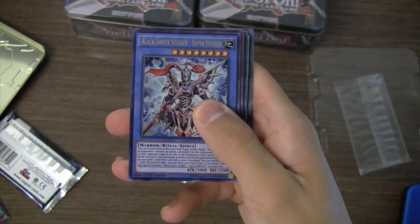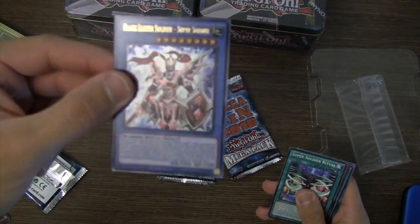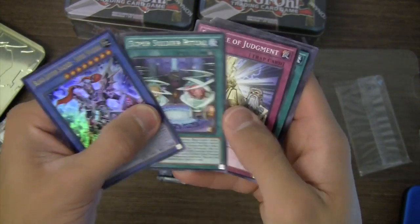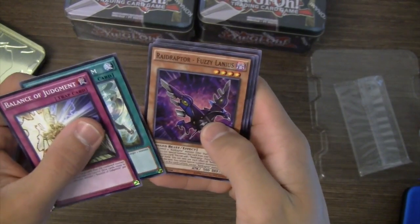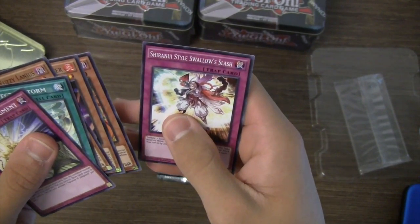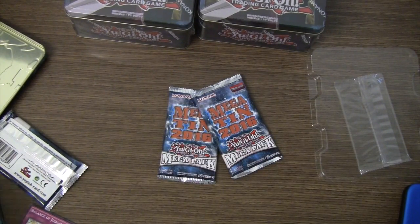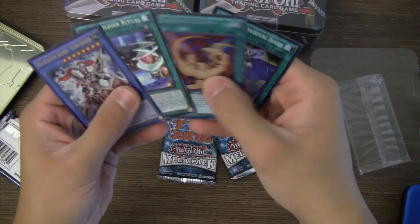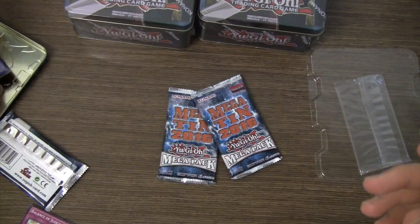Black Luster Soldier Super Soldier — a card I'd like just because I want to collect the Black Luster Soldier cards — very nice. And then the Super Soldier Ritual to go with him, so that's awesome. Balance of Judgment, Magispector Storm, Raid Raptor Fuzzy Lanius, Performage Flame Eater, Raid Raptor Wild Vulture. Not a bad pack — Odd-Eyes Fusion I think is at least eight bucks, and the Melody of Awakening Dragon tracking very nicely. Starting off pretty well.